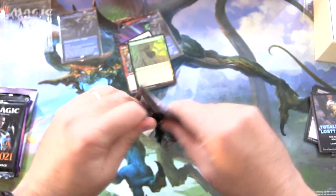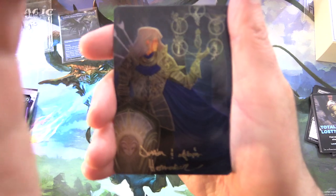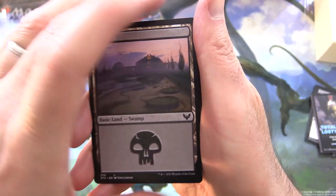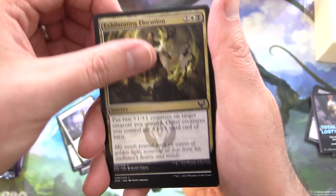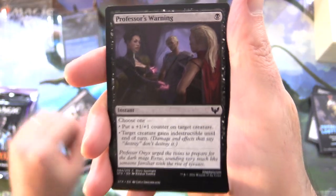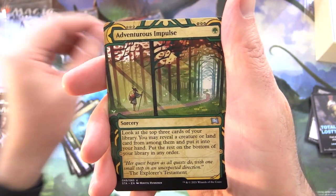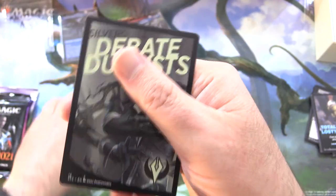Strixhaven — we actually had a pretty crazy pull in Strixhaven the other day; if you missed that video, I'll chuck a link in the corner. We have a signed art card — Revitalize, very cool. Swamp, Containment Breach, Star Pupil, Exhilarating Elocution, Guiding Voice, Promising Dusk Mage, Professor's Warning, Divide by Zero, Aether Helix. Fury/Calm Snarl is the rare, along with Adventurous Impulse from the Mystical Archives. Foil Rise of Exodice. Nothing from the list there either.